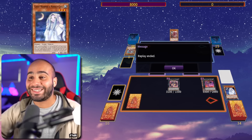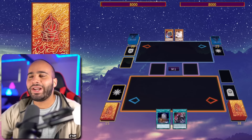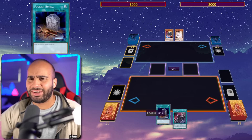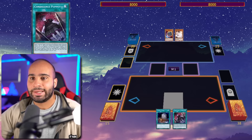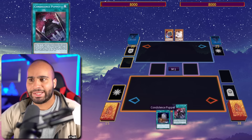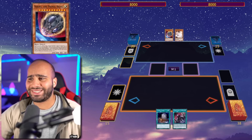I keep discovering new techs every single time. Hand traps help you going second as well, but now even going first — this is just beautiful to look at. So what happens if we don't have the field spell and we just have a bunch of cards that look a little redundant? We've got Foolish Burial — the card says send one monster from your deck to the graveyard. And then we've got Condolence Puppet, which sends Gimmick Puppet monsters with different names from the deck to the graveyard up to the number of monsters your opponent controls that were special summoned from the extra deck, plus one. So in other words, zero plus one — so it's a Foolish Burial. We've got two Foolish Burials. Our opponent has Ash and Nibiru. What can we do? The answer is everything — we're in business.